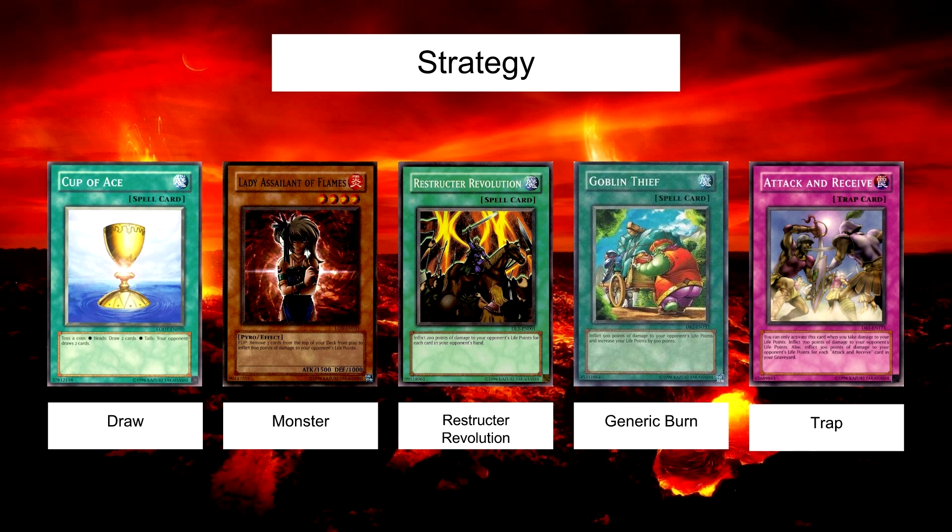The card I want to talk about now is Restructure Revolution, because it's the only really interesting mechanic in this deck. Not many decks want your opponent to draw cards. What Restructure Revolution does is inflict 200 points of damage to your opponent's life points for each card in their hand. So if you're going first, this card becomes your most powerful burn spell — doing 1000 points of damage or more, depending on whether Cup of Aces makes you draw or your opponent draw. This is the reason you want to go first. If your opponent goes first, they'll likely unload their hand on the board, so Restructure Revolution will only do around 400 to 600 damage — fairly mediocre. But if you go first or your opponent doesn't play many cards on their turn, this will be your most powerful burn spell and will do a lot of damage.